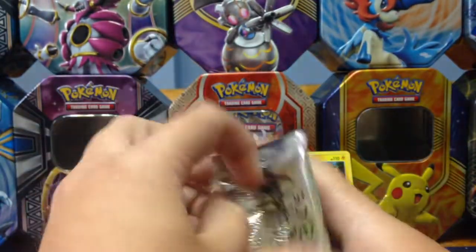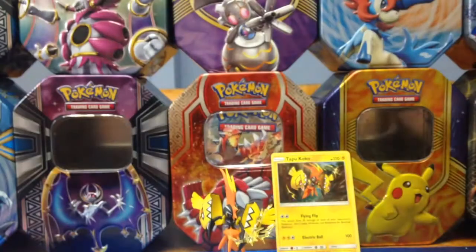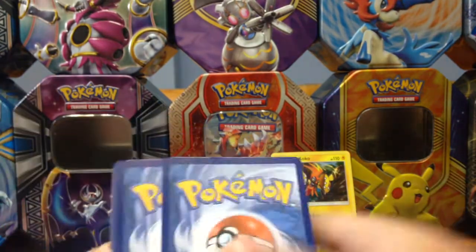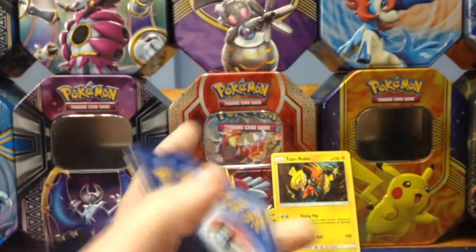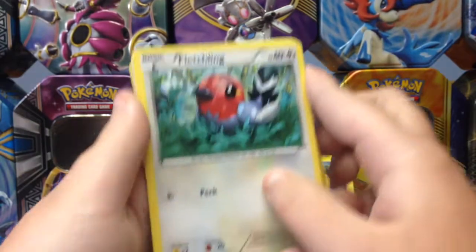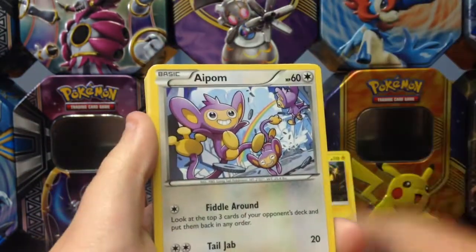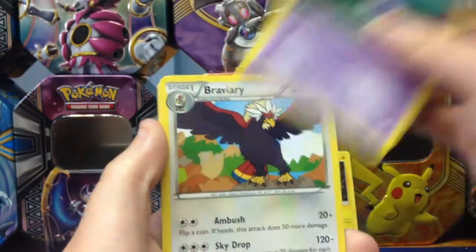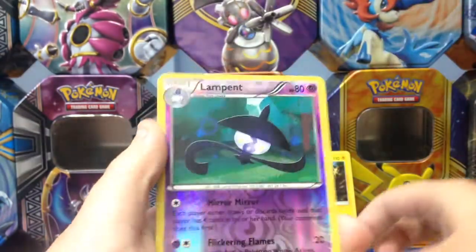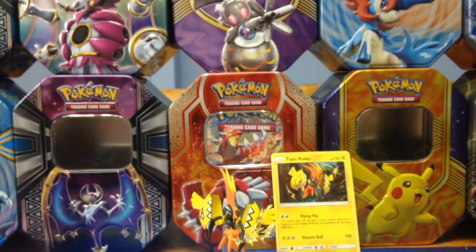Flashback magic, guys. I believe in ourselves. Pokemon's been on a trolling rampage with us — we have not pulled many good things. Drifloom, Aethlom, Larvesta, Clang, Lampent, Braviary, Reverse Lampent, and a Weevil. RIP. That sucks.